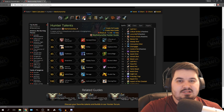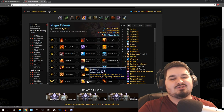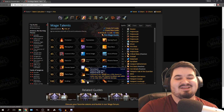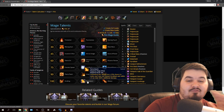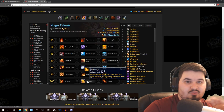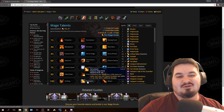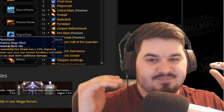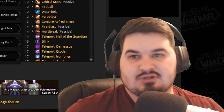Fire Mages also got a really needed change, and you guys are going to be super happy if you play Fire. Pyroclasm: Consuming Hot Streak has a 50% chance to make your next non-instant cast Pyroblast, within 15 seconds, deal 100% additional damage. They're basically adding a legendary effect into your talent. And this legendary effect for Fire Mages — if you had the lego, you were doing damage. If you didn't, good luck. It was one of those good legendaries that was actually broken for the game and the system. So I'm glad they're actually getting rid of it.